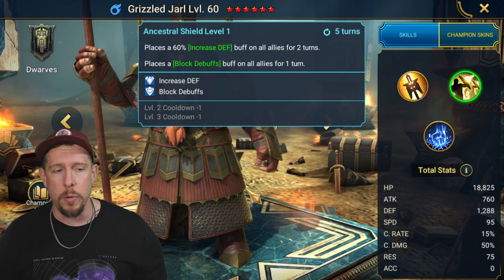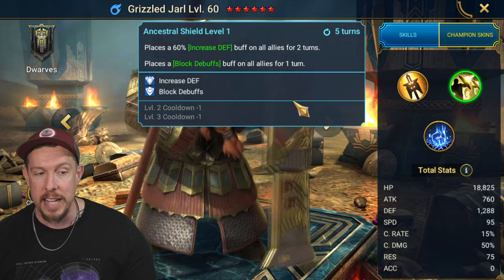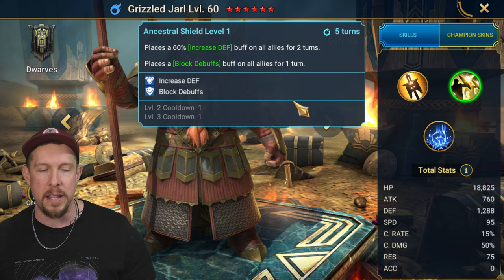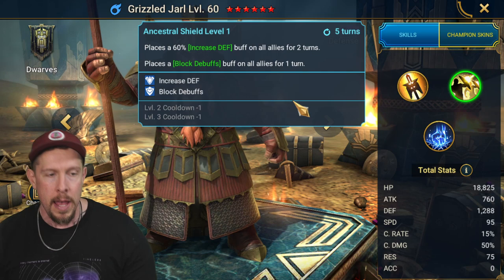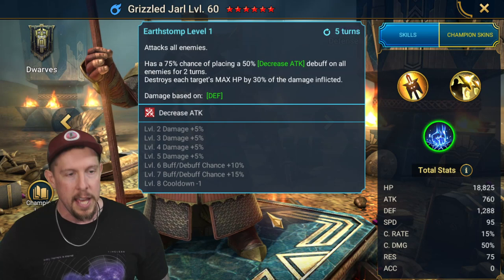On the A2, Ancestral Shield — now we're talking. Speaking of the shield, he got rid of it again. We have increased defense — big version — and block debuffs — well, only one version — for one turn on the block debuffs, and two turns on the increased defense. This is on a three-turn cooldown. This is pretty standard for epic champions bringing block debuffs. Getting it for two turns is really legendary-esque. It's nice to have that big version of increased defense and the block debuffs, similar to a Mausoleum Mage — same ability, three-turn cooldown. A very, very good support ability.